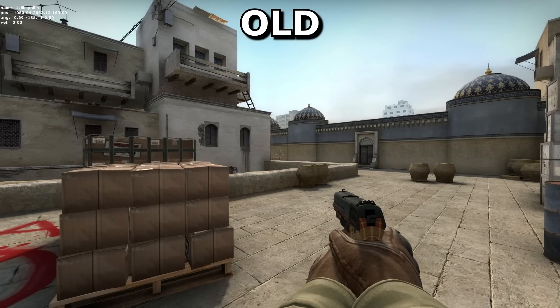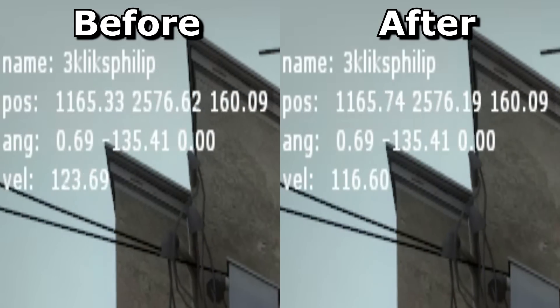Comparing the end position, you'll see that when moving for half a second, you'll actually move LESS distance with the new settings. So, what has caused this difference?